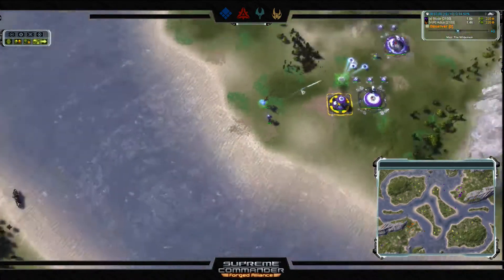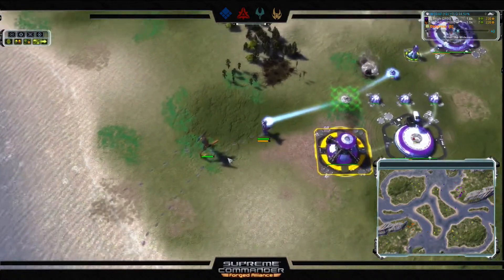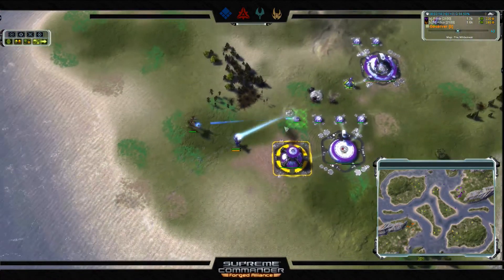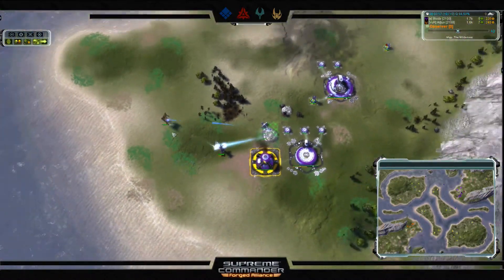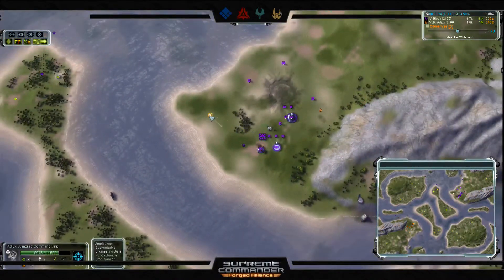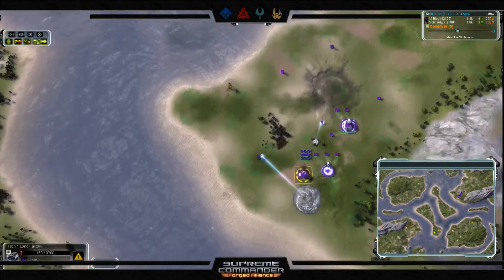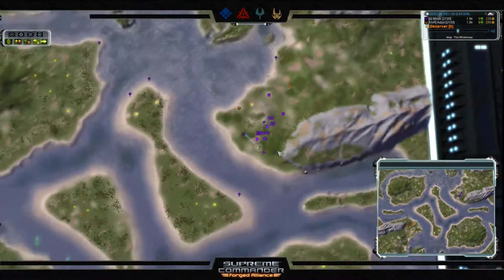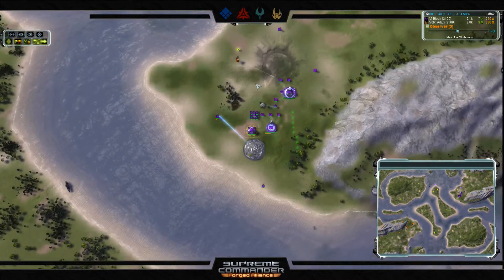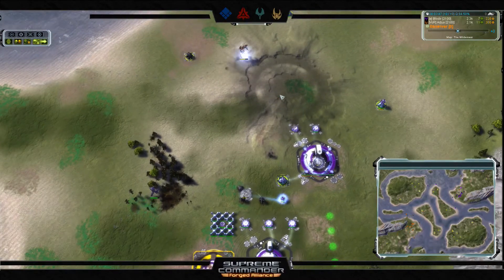Blodir throws down a T1 PD with walls, but the problem with T1 PD is it can't walk — Adjux just wanders out of range and continues making a nuisance of himself. Blodir switches to buildings, throwing down a land factory to spam Auroras and Fervors for mobile artillery damage. Adjux steps back into range of the PD — not what he wants — and instead sits back doing damage to power. Power is critical on this map: so much mass available that you must keep power online to spend all the reclaim you can collect.